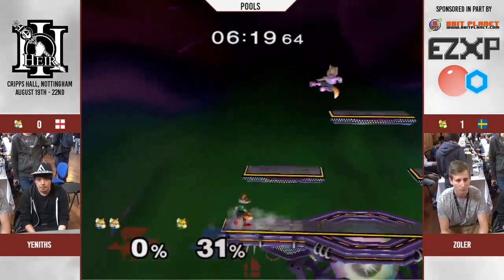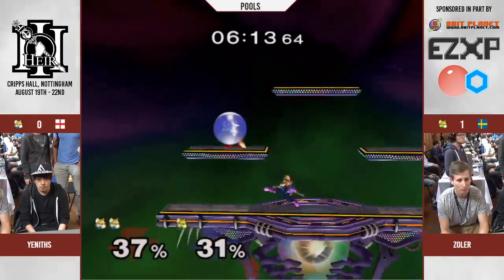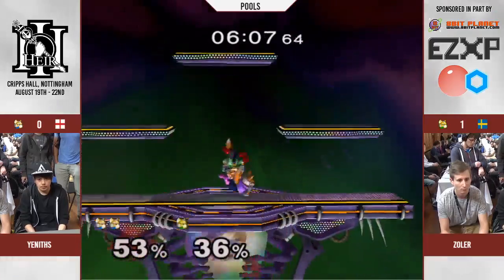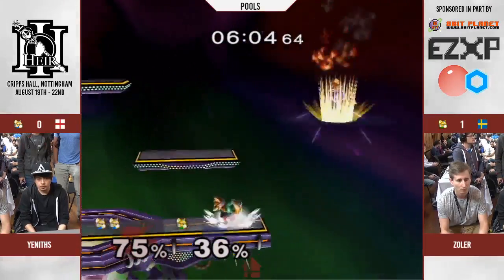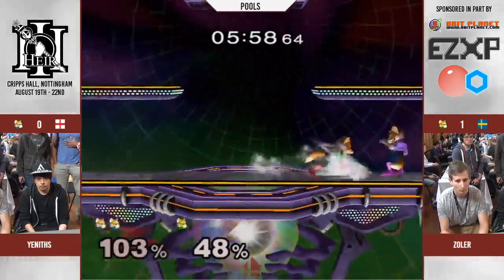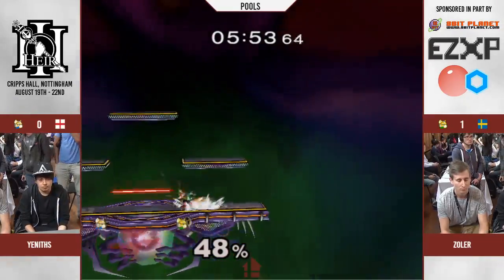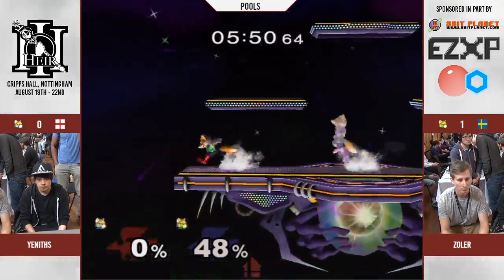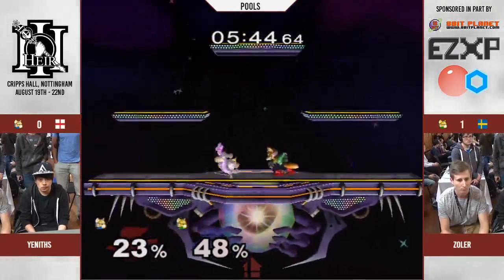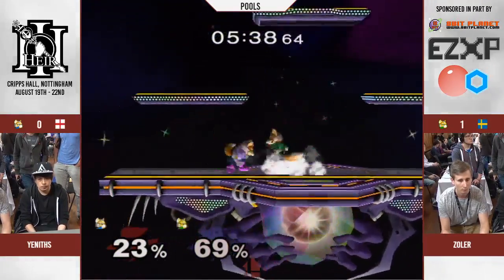Exactly. Alright, so we're gonna see Zola turn it up now — he is a stock down. I don't know how I feel about Yenifs throwing out these full-hop back airs — it keeps the spacing, but at what cost? Zola super fast, punishing that attack on the platform there. And Yenifs — just like that. Zola definitely turning it up right now, doesn't wanna go out like that. I like that shine there — he did a short nair, and that was just a bait for the grab. Shine just beats grab.